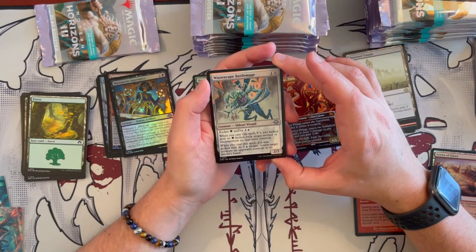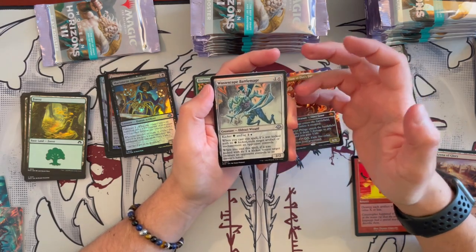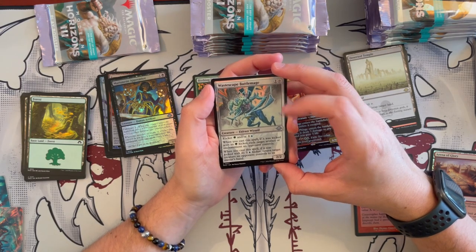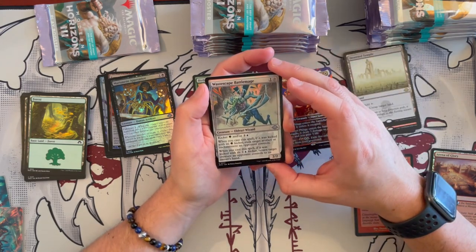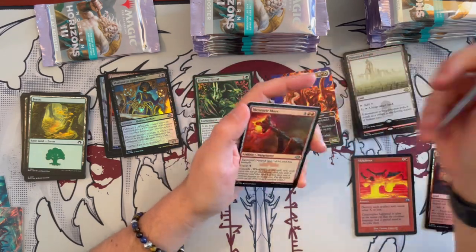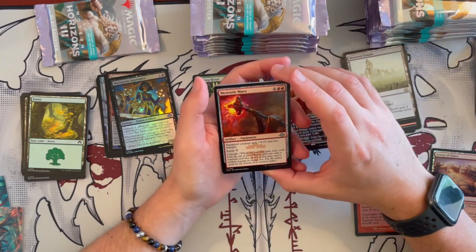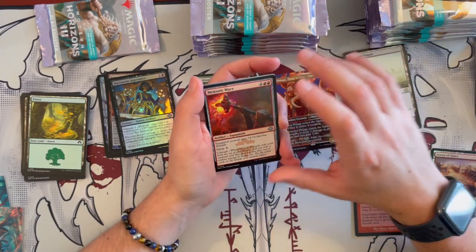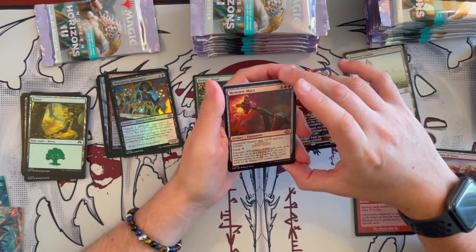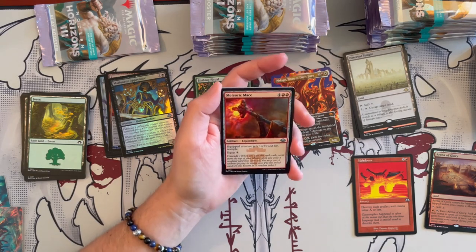Escape Battlemage is a 2/2 Eldrazi Wizard that costs 2 with Kicker — either or. If you cast it with the Green Kicker, exile target artifact or enchantment an opponent controls. Or if you pay the blue and generic cost, return target creature an opponent controls to its owner's hand. Very, very good situational card. Might be really good for Commander because there's a lot of Artifacts and Enchantments in Commander. And since you don't have a lot of Commanders with the identity of Gruul-Simic, I think this new one is the one.